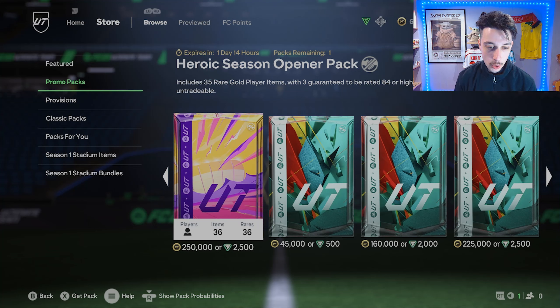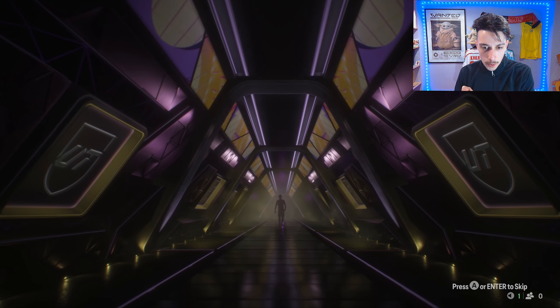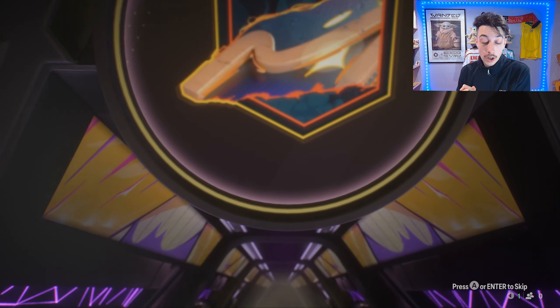So what is the most expensive one? It is the 250K pack — the heroic seasonal opener pack, which includes 35 rare gold items including three guaranteed to be 84 or higher with a base hero item. Here we go, come on — obviously going to be a hero... come on. Nakata! Nakata's not bad — that's actually a pretty decent one, he's usable.